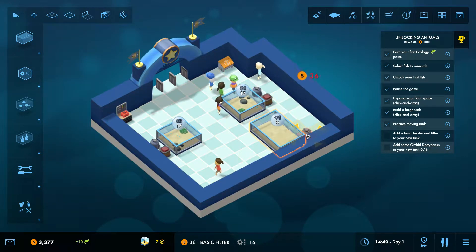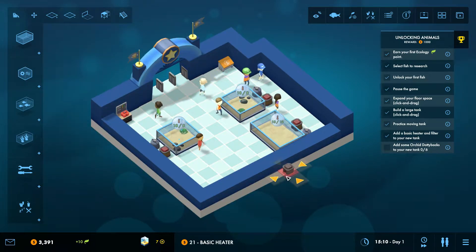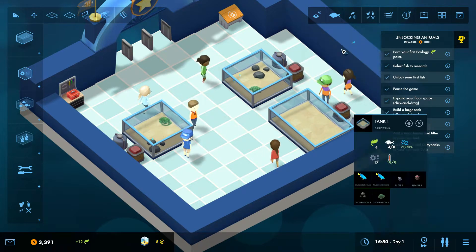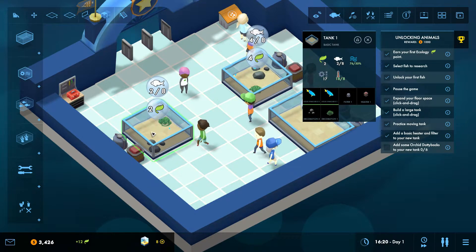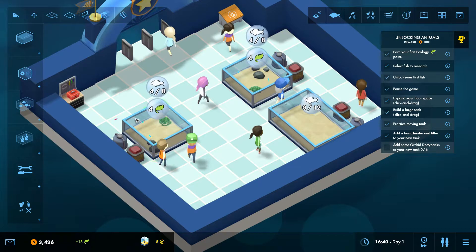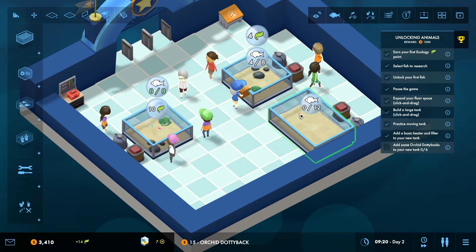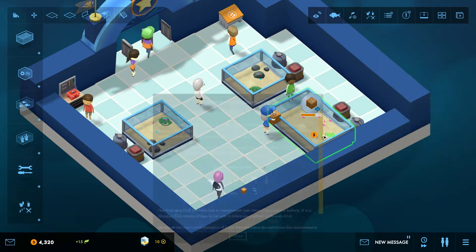Add a basic heater and filter. I want to have a little bit more walking space over here, so they can reach everything. Let's add a basic filter and a basic heater. Add some orchid dottie bags to your new tank. I'd prefer to have these fish in one aquarium, although maybe it's nice to mix them up a bit. Let's put some of the dottie bags in this aquarium — I have to put them in the new one though. It doesn't count if I put them in an old one.